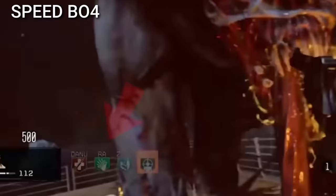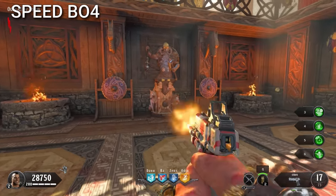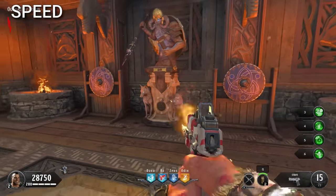Speed Cola was also cut for the same reason as Jug, but community backlash made Treyarch put it in the game as a secret perk if a player had all four perks bought.